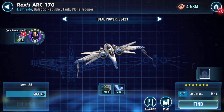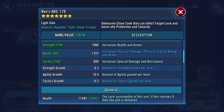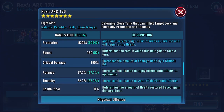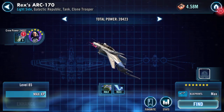When I do this with the pilot I also look at the ship as well. So here's my ARC 170. I tend to just look at the base stats that I'm interested in: health 71,483, protection 52,043 — that's quite tanky, 123,000 combined. 162 speed, and there are the other stats there.